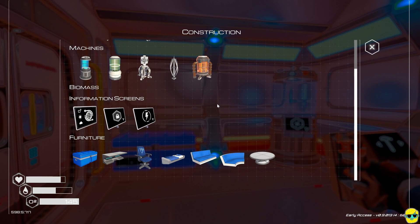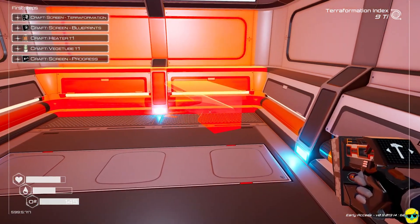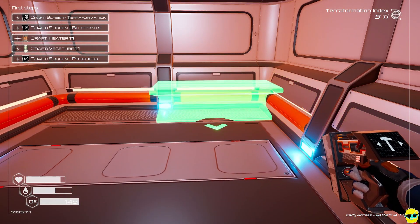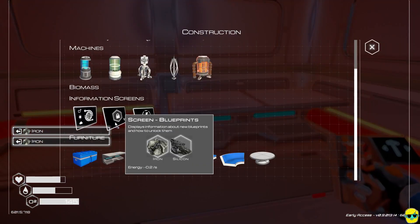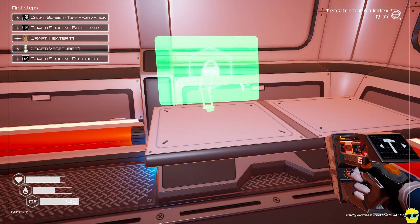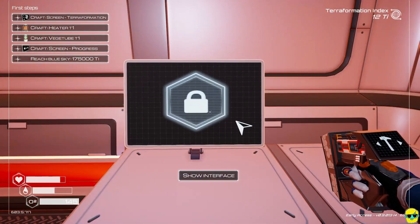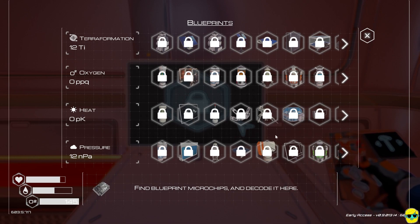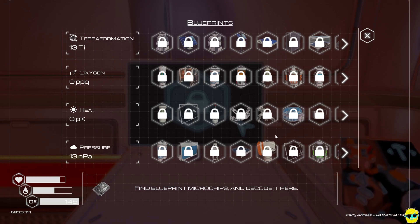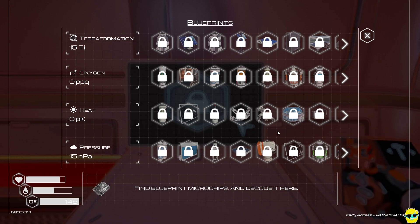The blueprint monitor also decodes blueprint microchips found in the world. We found one — it's a blue chip in our storage crate. Interact with the blueprint screen and click the button in the bottom right to decode it. We learned a Mining Speed Microchip, which reduces mining time by 10%. Check your crafting station, monitors, and build screen regularly because new blueprints unlock as you progress and you might miss the notification.